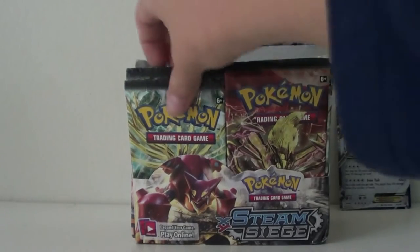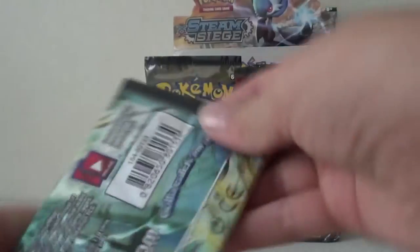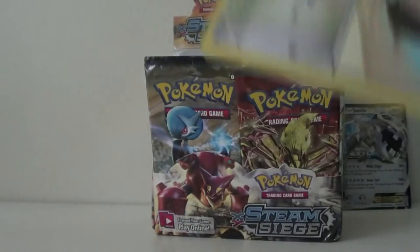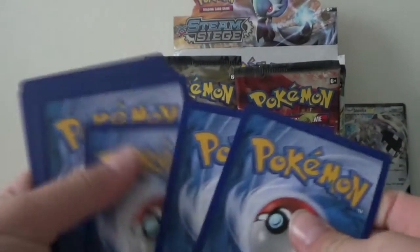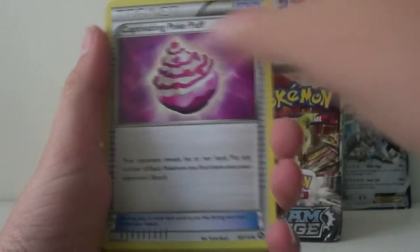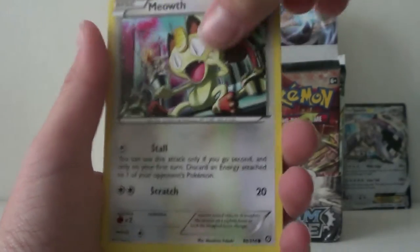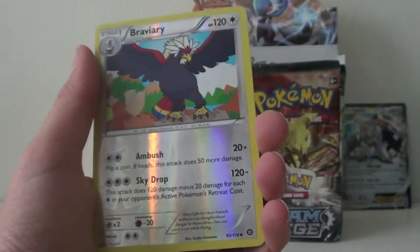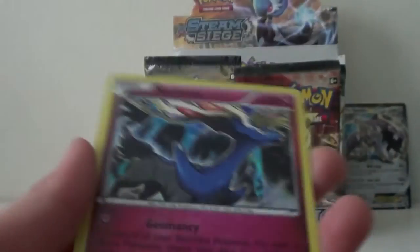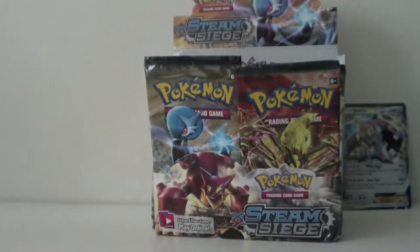Fourth pack — it felt like a big pack, we have a Xerneas. We got a Clang Clang, Captivating Pokepuff, Skiploom, Rufflet, Shallows, Cloncher, Meowth, Hoppip. We got a Hollow Variary — that's a rare hollow. And there is a Xerneas Hollow! From the Xerneas pack we got a Hollow Xerneas — that looks pretty nice. I'm pulling pretty good pulls. We only have one regular rare so far.